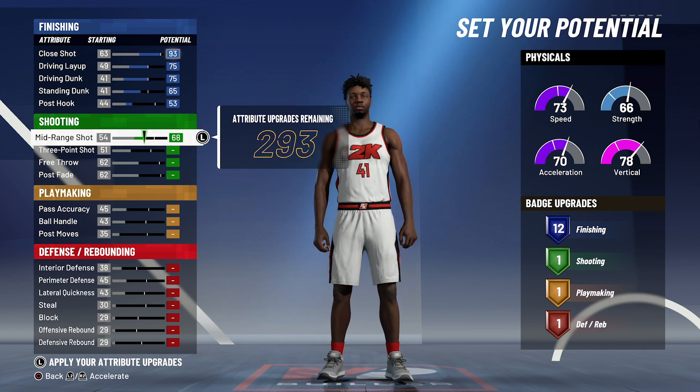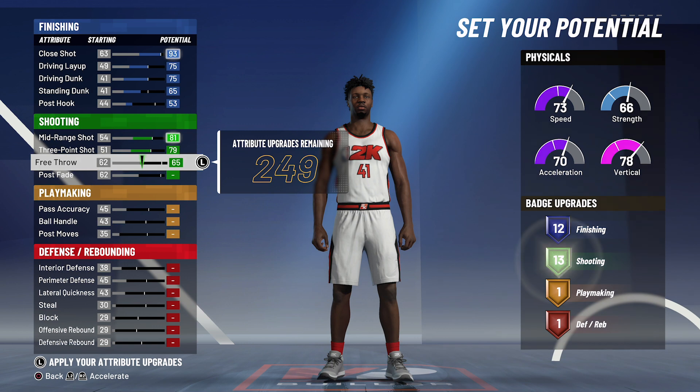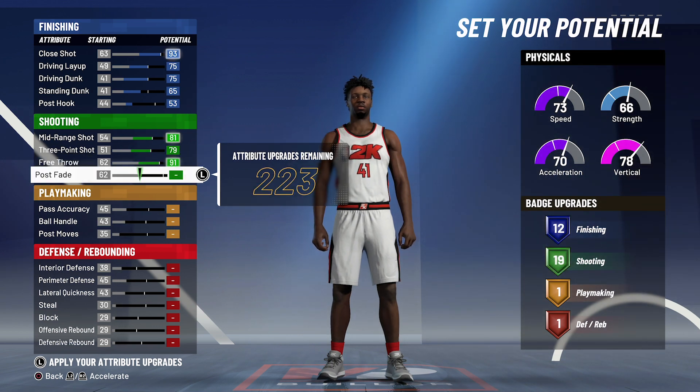For shooting, you're going to max out your mid-range shot, max out your three-point shot, bring your free throw up to the max at 91, and bring your post fade up to a 67. That's going to give you 20 shooting badges.